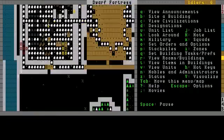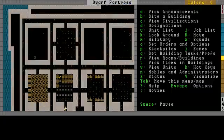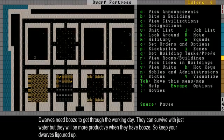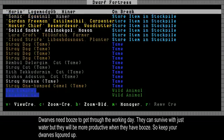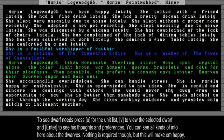While that's going on, let's do the next step, and that's brewing drinks, because Dwarves need drinks to get through the working day. Going to the unit list, pressing V to view and reviewing preferences - Mario needs alcohol to get through the working day.